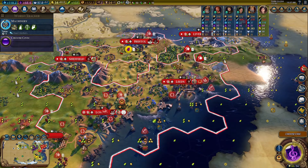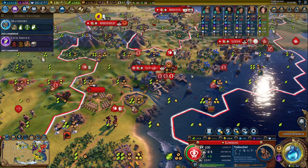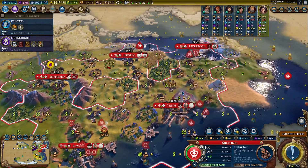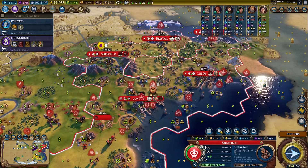Trebuchet time. Got our golden age — very good. I think we'll build a trebuchet here as well, and chop another trebuchet out of here. Maybe another one out of here too — let's go all out on the siege units right now. Actually, we might have enough siege units for the moment. Maybe we start making swordsmen. I'll make another one — why not?